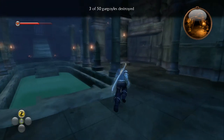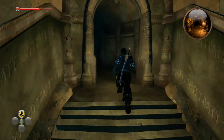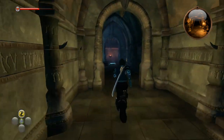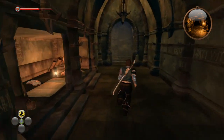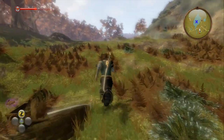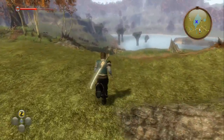Now leave the Tomb of Heroes and once you're outside, you're heading towards the guild cave. So go up, across the stairs, continue on forwards and then if you go to your right and head into the water.